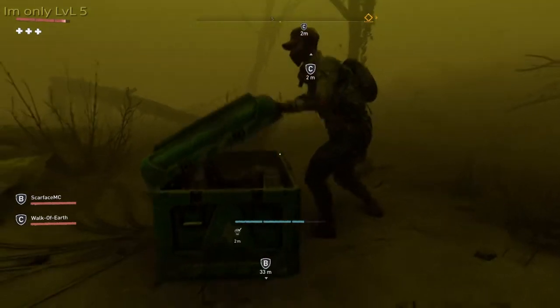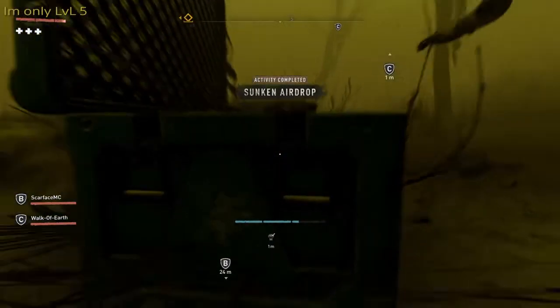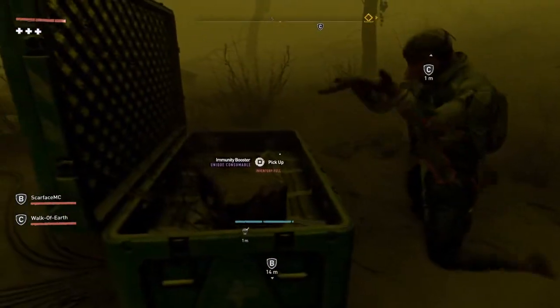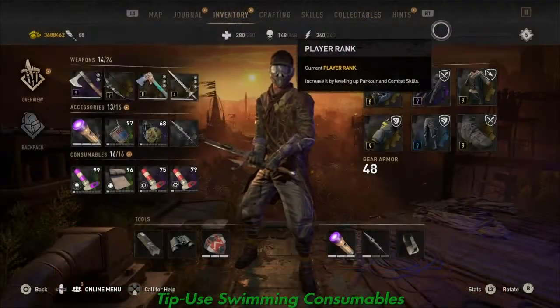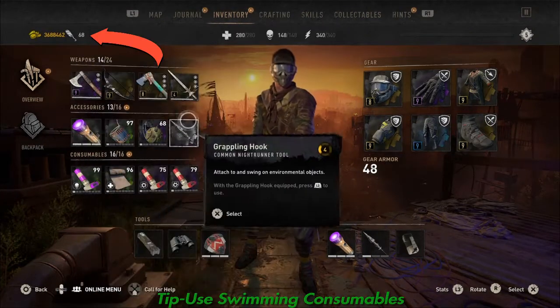What's up guys, today I'm going to be going over how I get my level 9 loot. First off, you got to come out to these lakes out here — the loot is in all these bins down here. You want to make sure that you get enough lockpicks, maybe like 10 or 20. I would make sure you have a good amount of lockpicks; you don't want to run out.